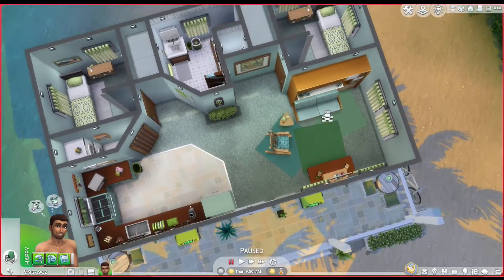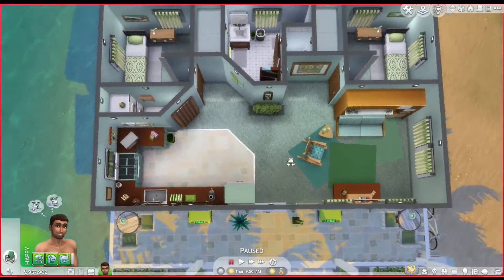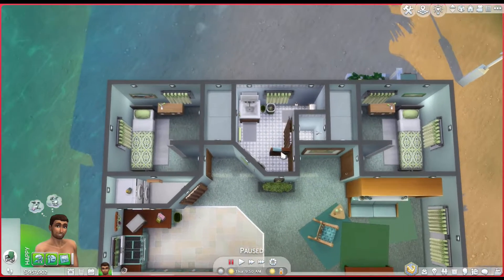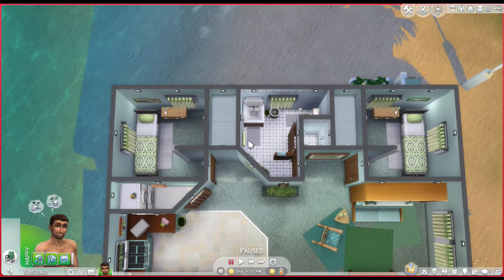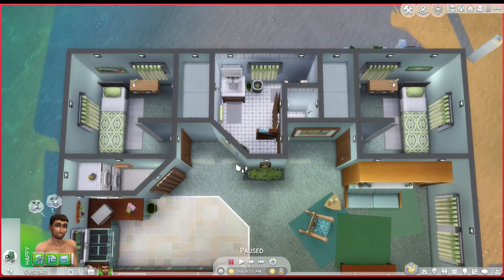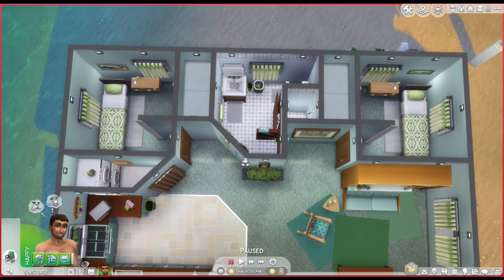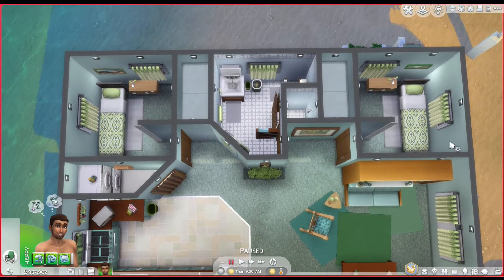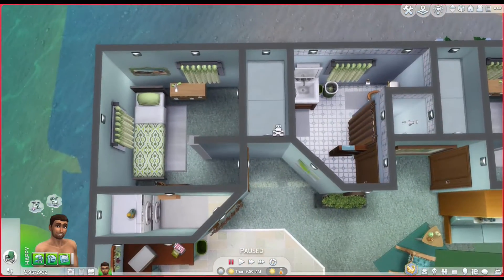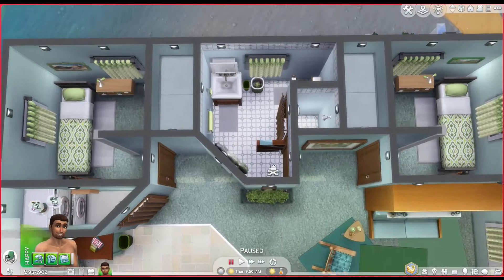Because it's sort of a vacation home — it's not in a vacation world, it's out here in Del Sol Valley, I think — it has got two bedrooms. This one is belonging to the owner of the house, or at least the one living here right now, who is Austin Markham. He's not being uploaded, at least at this point. And over here is an extra bedroom — things are pretty much symmetrical there.